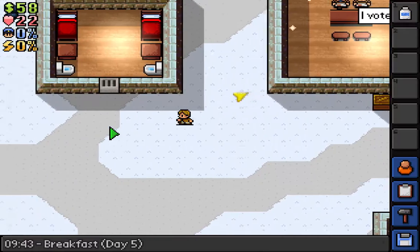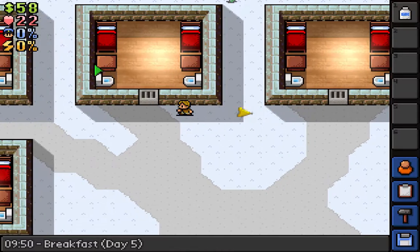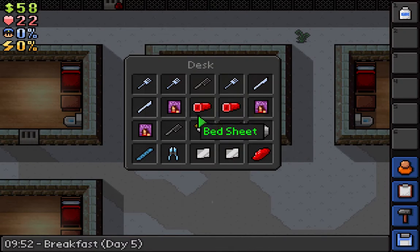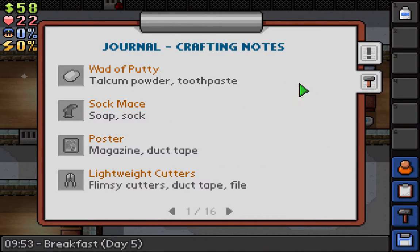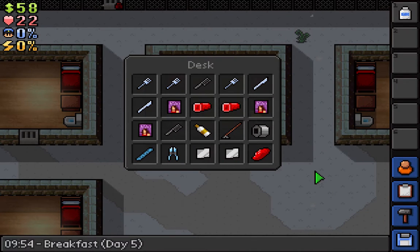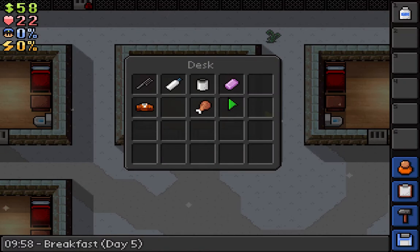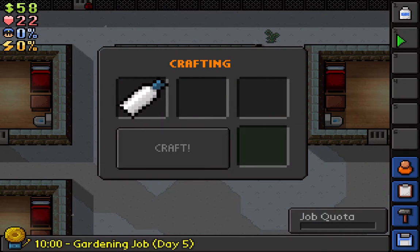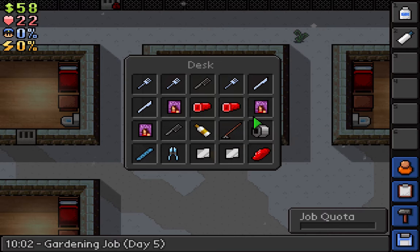Water putty is one of the more important items — that's actually how you escape. To make water putty, I believe it's talcum powder and toothpaste. Fortunately, toothpaste is in every single desk so I don't have to worry about that. The only issue is I may not craft it just yet.